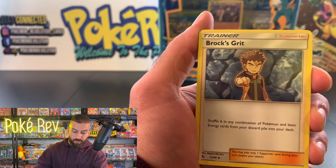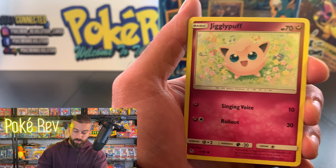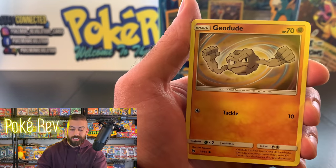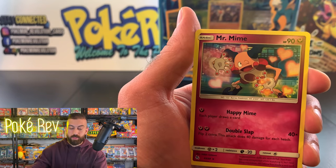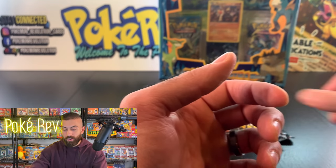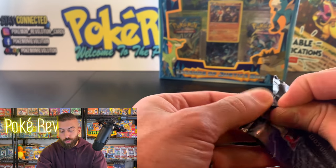Starting off with Farfetch'd, Brock's Grit, Jigglypuff, Ekans, Geodude, Cubone, Eevee, Clefairy Reverse, and Mr. Mime. Alright, one pack down, three to go.